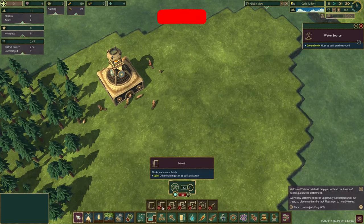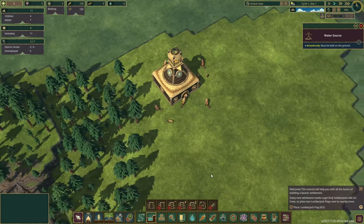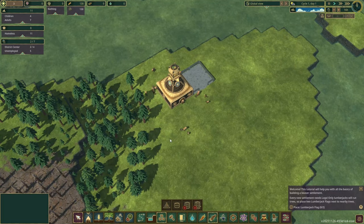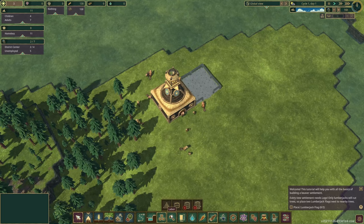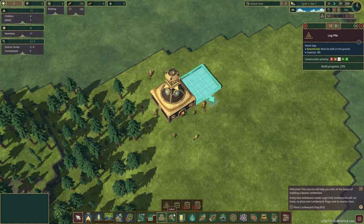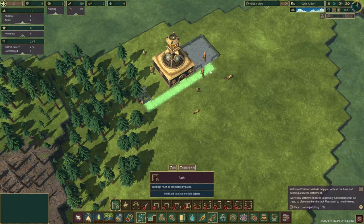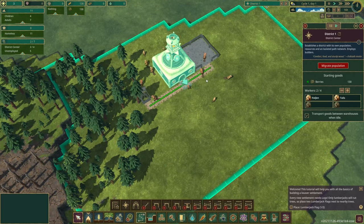Looks like we want to try and dam across here so we get this water to flow around us. Dams are what we've got to do — they're here, though a lot of this stuff is currently locked by science. We'll get a log pile down here; these guys will build this because there's a little bit of resources there straight away. Then we need a lumberjack.